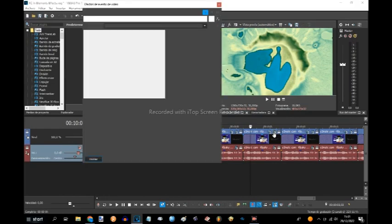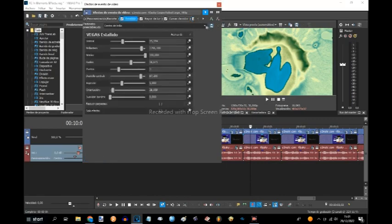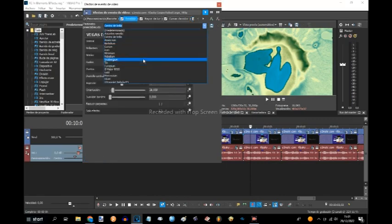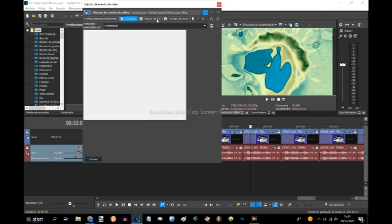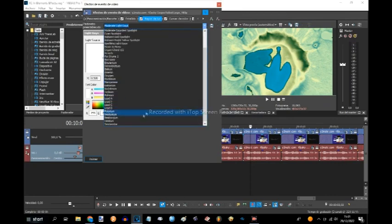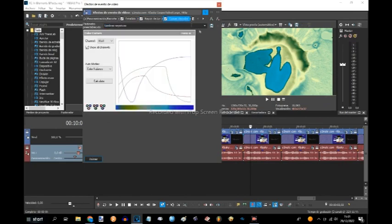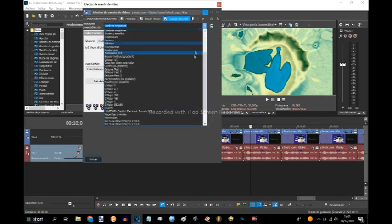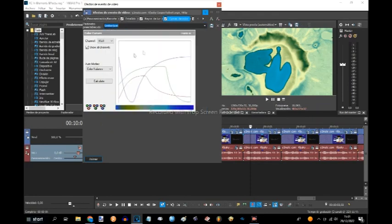Now let's make this gradient map - it requires Starburst. This one is actually Seaborgium, as you can see. Light rays must be Seaborgium as well. Color cubes shall also be Seaborgium. This is quite complex as you can see - you can see red.